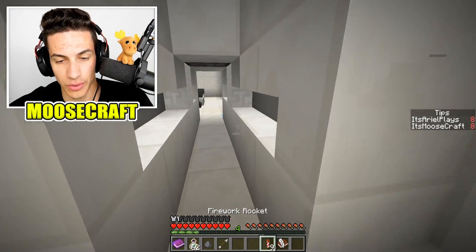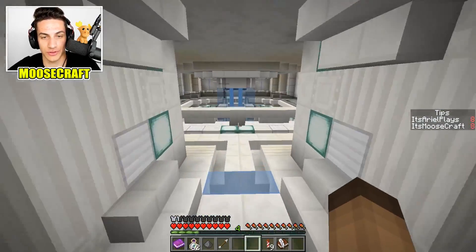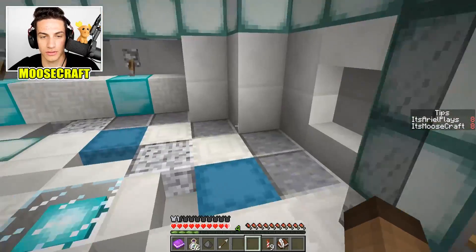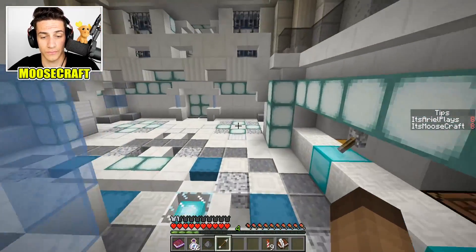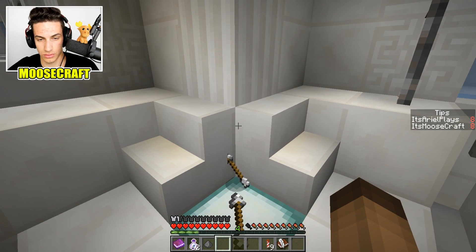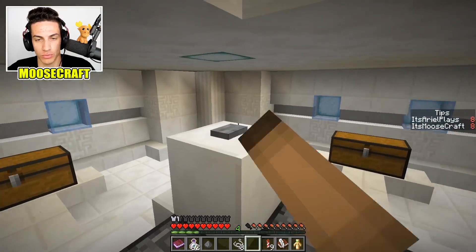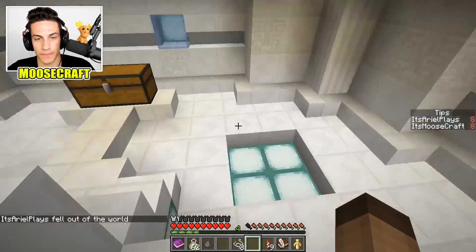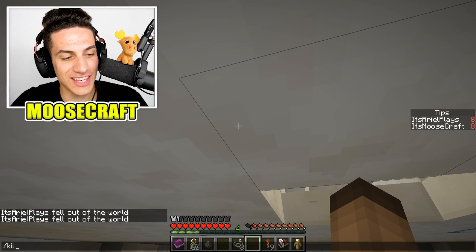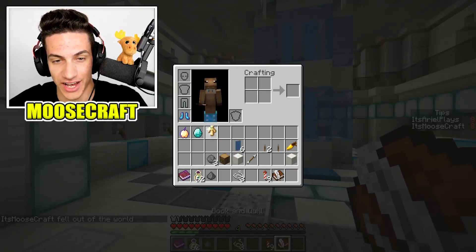That's two. What else are we missing? I have the diamonds and the golden apples. We need the totem, the emerald, and the nether star. Arrow tips can clip through block edges and corners, activating pressure plates on the other side. Got it — totem of undying. Pretty much you put arrows around every single corner, and eventually it will activate, causing you to get all four corners. It will open and give you the totem of undying. That's three.